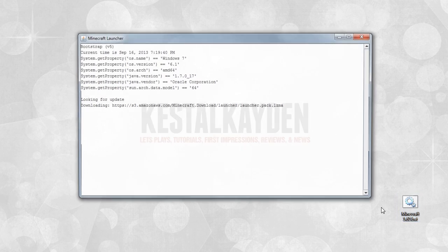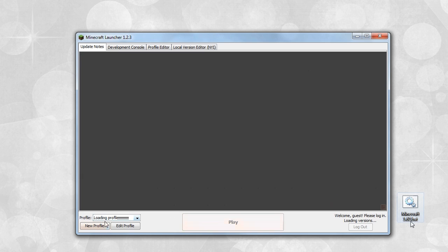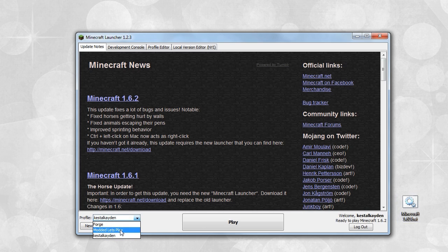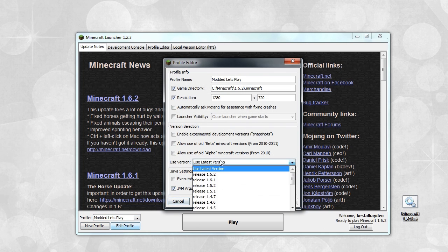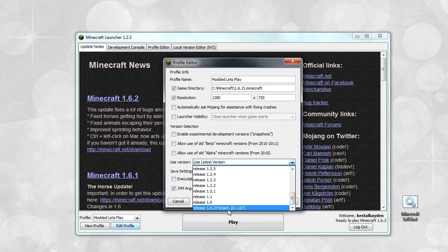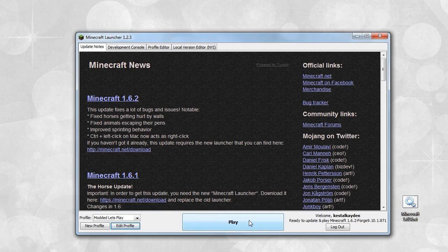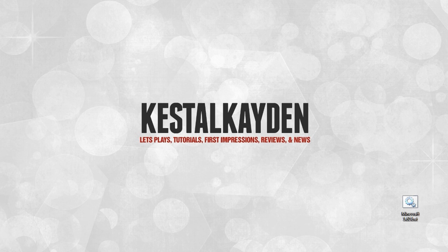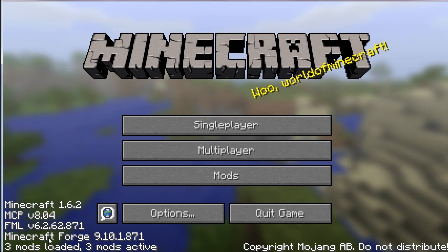What we're going to do is load up Minecraft 1.6.2 via the bat. From here, select the modded let's play profile we created and hit edit profile. Rather than clicking on latest version, scroll down — there will be a release 1.6.2 Forge followed by a bunch of numbers. Click on that, save the profile, and then hit play. Shortly, Minecraft will load up and you'll see that Forge is loaded.